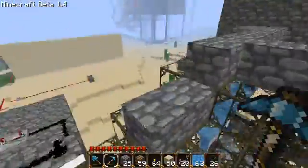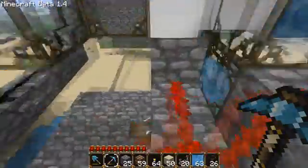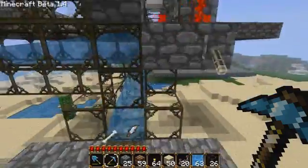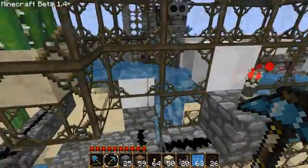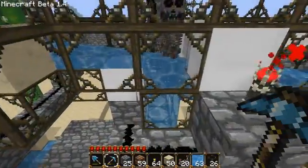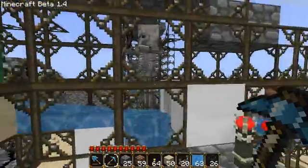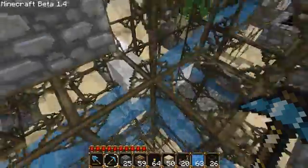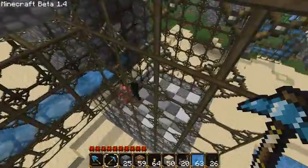I actually have another side chamber that a skeleton happened to jump into, but you don't really need this — it's just for demonstration. Down here at our collection area I've set up another switch that when flipped will push a piston one way, then pull it back and push another piston the other way, so mobs have no choice but to be pushed into this area where they flow down into our fun room.